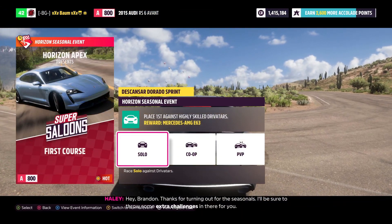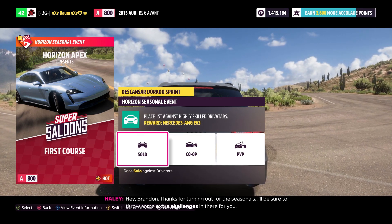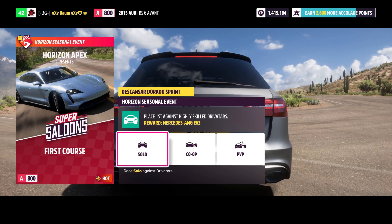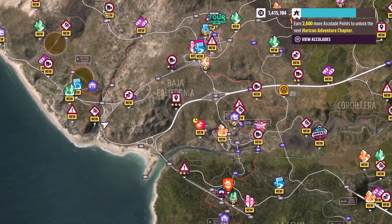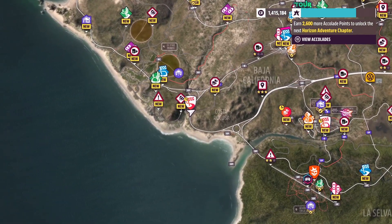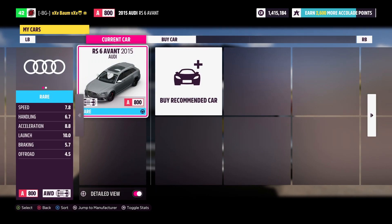Thanks for turning out for the seasonals — they'll be sure to throw some extra challenges in there. We have to place first against highly skilled Drivatars. The championship consists of sprint, sprint, sprint, sprint, and a circuit race. Let's jump into it.